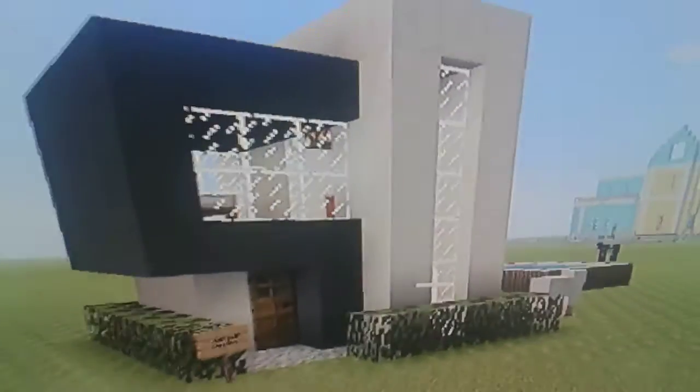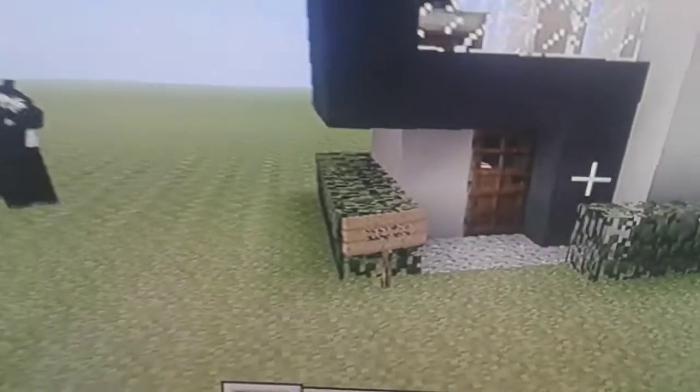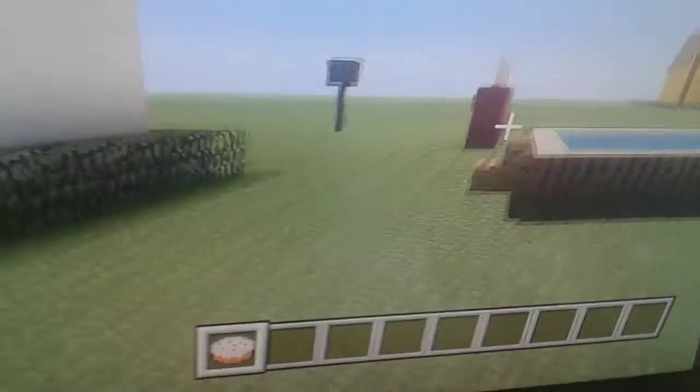Here's my house, guys. You guys really like this house. And there's a sign that says Valen's Bay Dude's Home. And here's my hot tub.